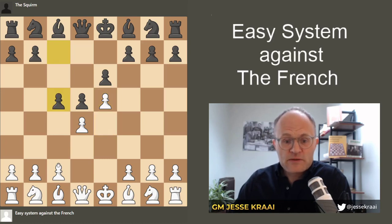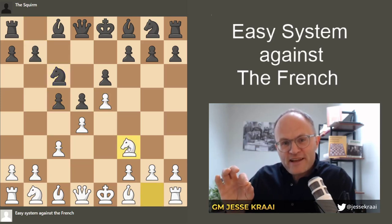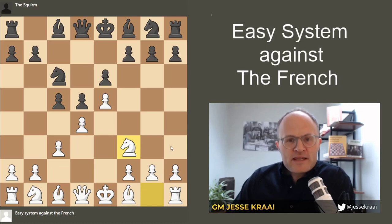c5 is pretty much their only move. We go c3, knight c6, knight f3. And this looks like a traditional Advanced French, but we are going to play it a little bit differently. Before we get into some of the side variations, let me just dive right into the main line and idea.